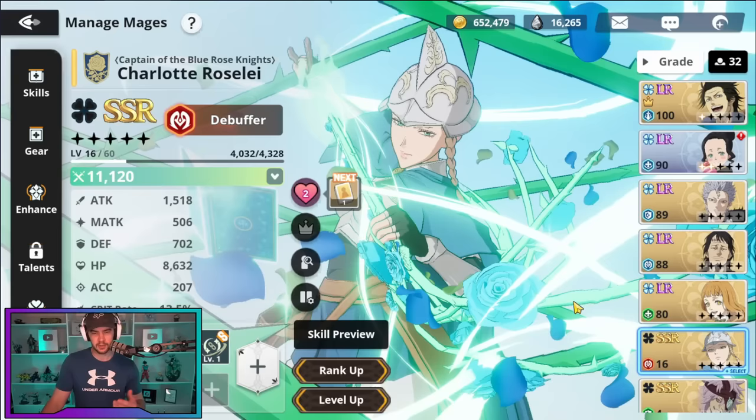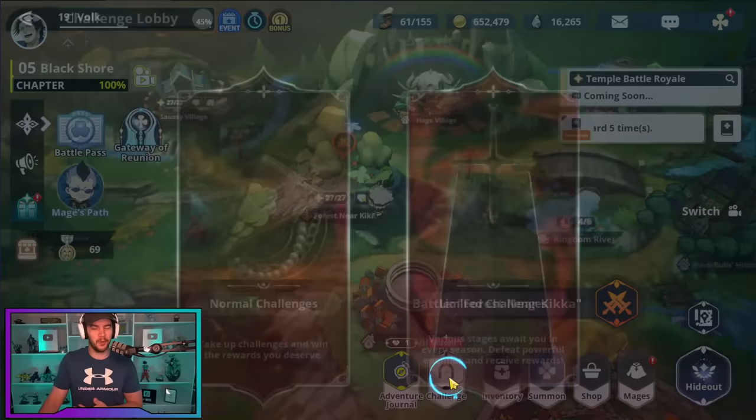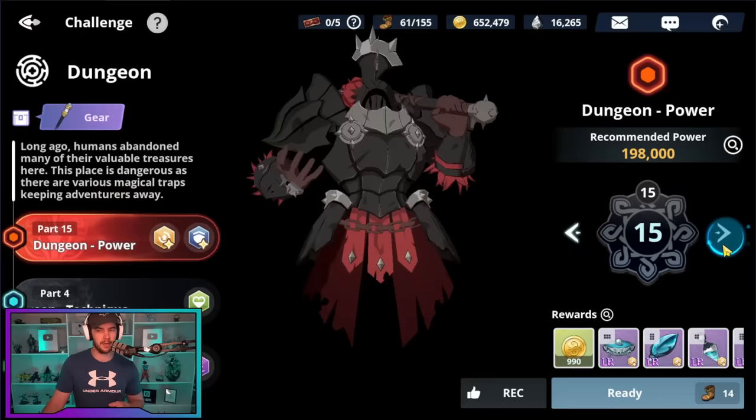Moving on past that, the next thing is gear. For gear, ideally you want to be able to get some LR gear. Just note that for me, stages 13 and 14 were harder than 15, so just keep that in mind. This is if you're going for blue — the blue team and red dungeon path is the one I took and the one I've recommended to people. If you go on other paths, I'm not too sure on that exactly.